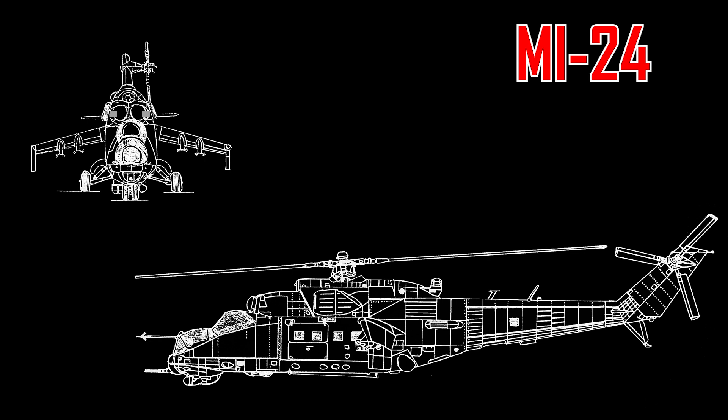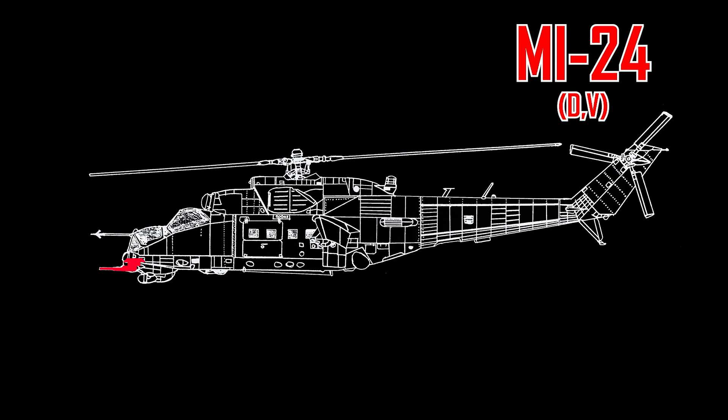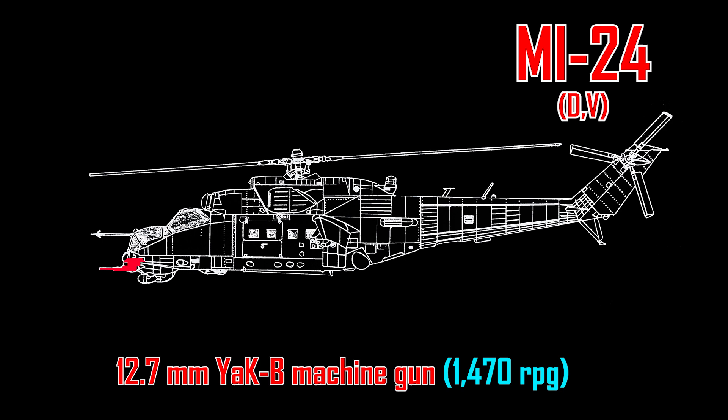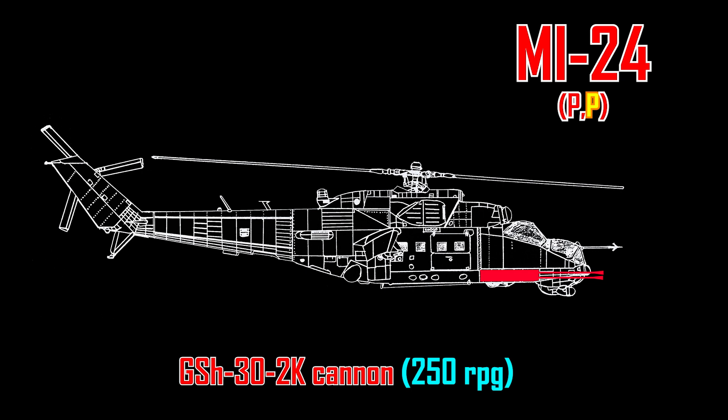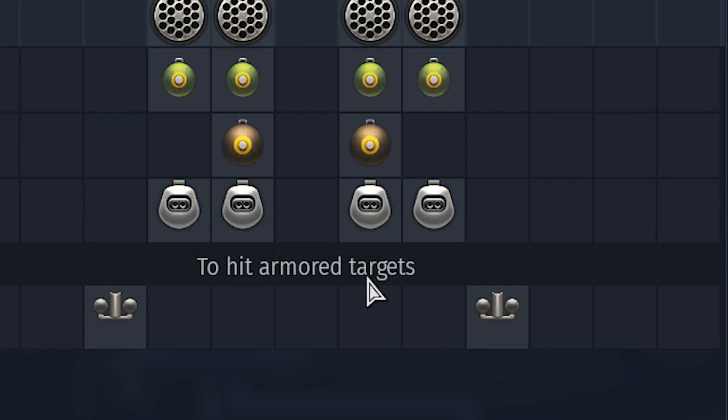The guns that they use are quite varied from model to model. The A model uses a 12.7mm machine gun with 900 rounds. The D and V models use the 12.7mm Yak-B machine gun with a chin turret and 1,470 rounds. While all the P variants in War Thunder use a fixed GSH-30-2 cannon with 250 rounds — the same gun installed on the Su-25. The Mi-35 pushes it to the limit, with a turret-mounted GSH-23L with 450 rounds. Also, all of the Mi-24 helicopters can mount 4 GSH-23 cannon pods.